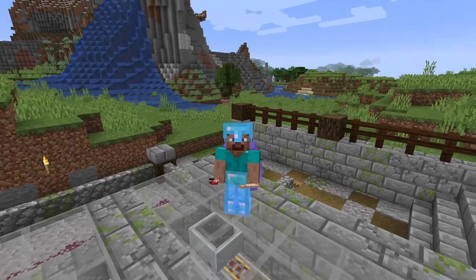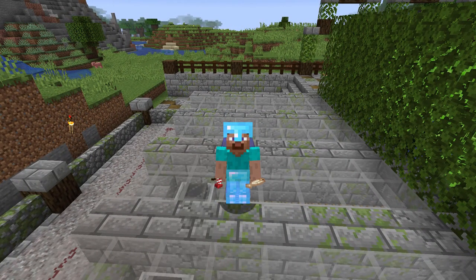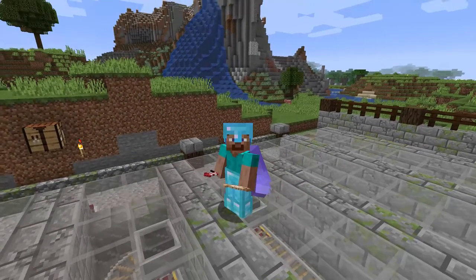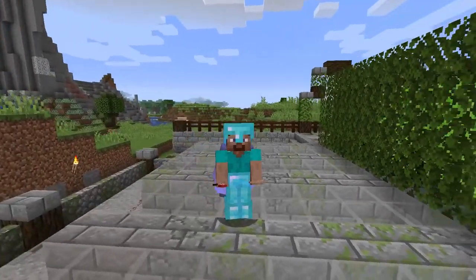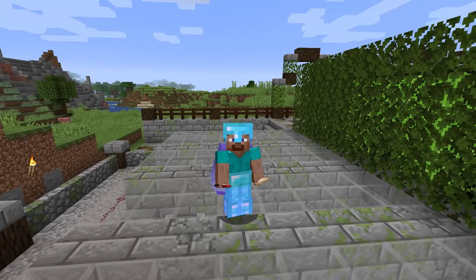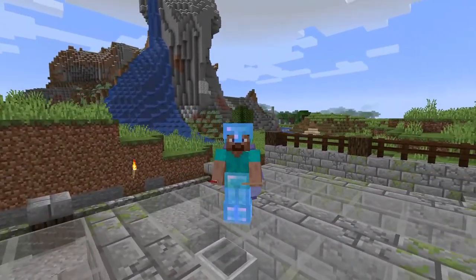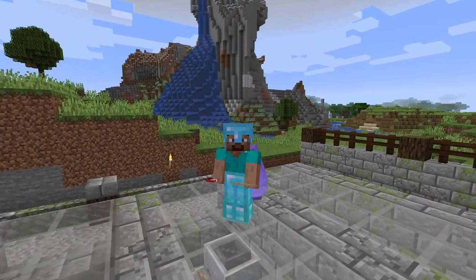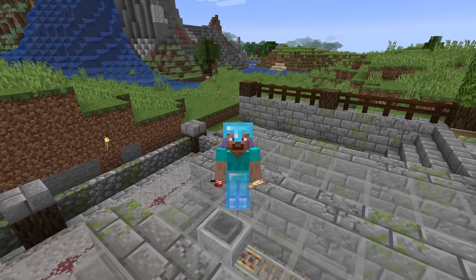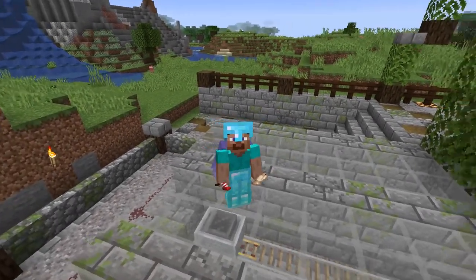If you were with me in the last episode, you'll remember that we are working more on the mob farm. We went underneath the farm and implemented some water streams that allow us to carry the loot down towards the central location and into three very specific hoppers. In today's episode, we will possibly be heading over there and figuring out a method to distribute the items from the hopper into a chest system beneath the farm in total.